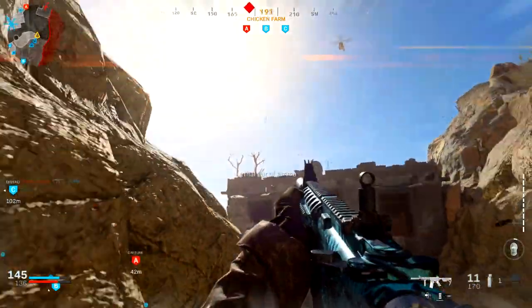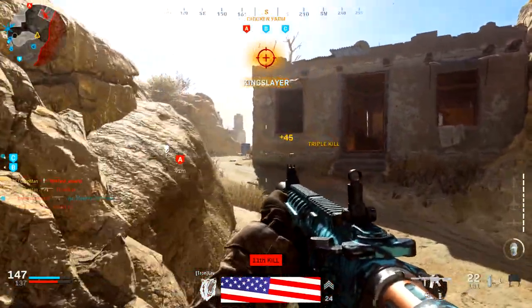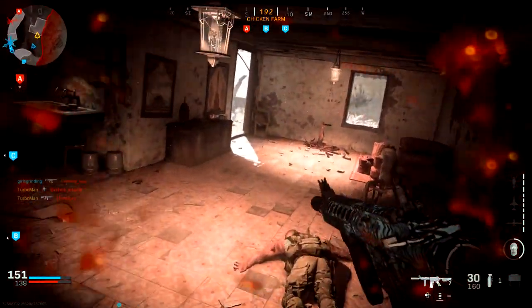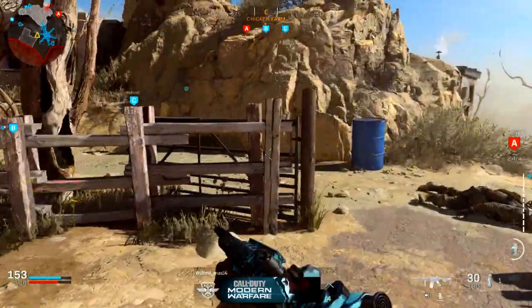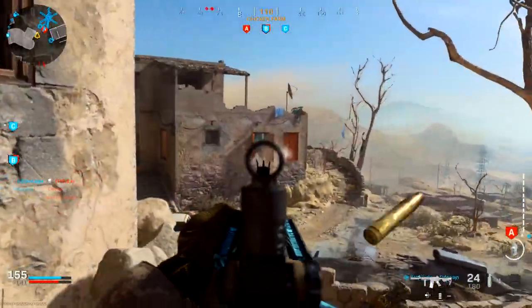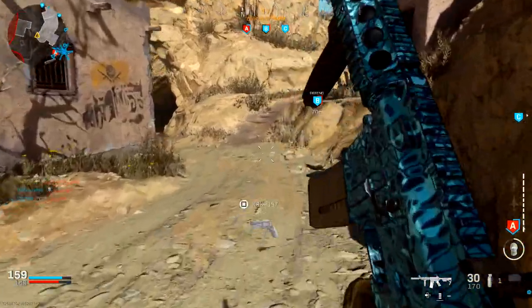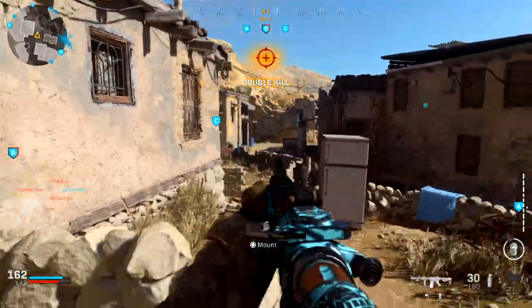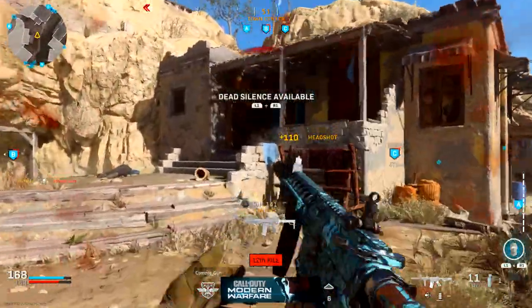Speed is going to be everything, especially with how fast you die in this game. Being able to shoot your enemy first will definitely result in a much higher winning percentage. If you're the type who wants to move around the maps more, I highly recommend starting with the MP5. You can still get kills, hold an area down, and move around based on the flow of the game. SMGs provide the mobility you need for surprise gunfights, and when you drop shot with SMGs you have a higher chance of winning those gunfights because of the mobility they give you.